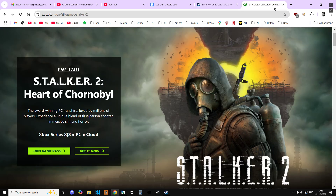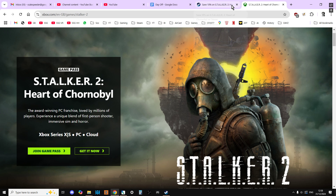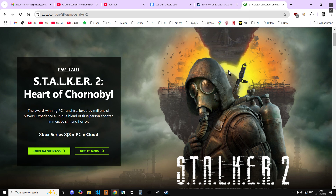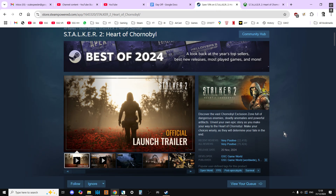Maybe, like myself, you've played Stalker 2 on Windows Game Pass Ultimate or Windows Game Pass for PC and you've finished the game and you're like, I enjoyed that so much, I want to play it on something like a Steam Deck or a Rogue Ally, and for that I really need to have the Steam version. Or maybe you've enjoyed the game so much you want to support the devs and give them some money by buying it off Steam as well.